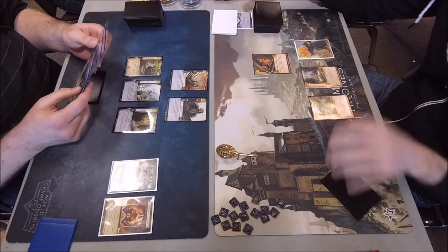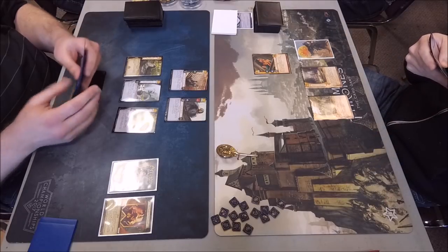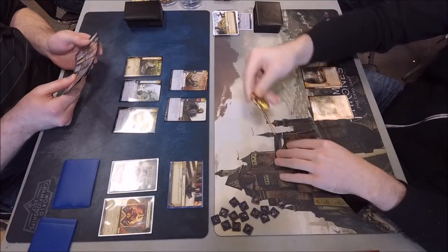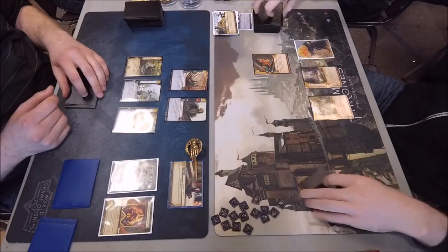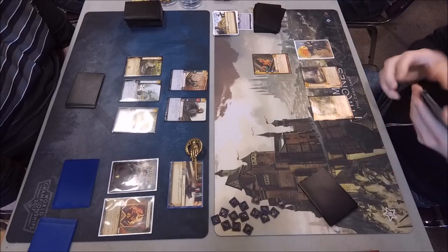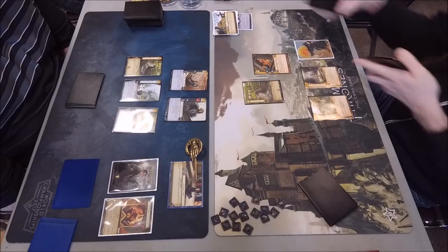I have Baby Theon, Lord's Port Shipwrights, Iron Mines, Iron Fleet Scouts, and a Rose Road. He has Arion, looks like a Dornish Fiefdoms, and a Water Gardens.